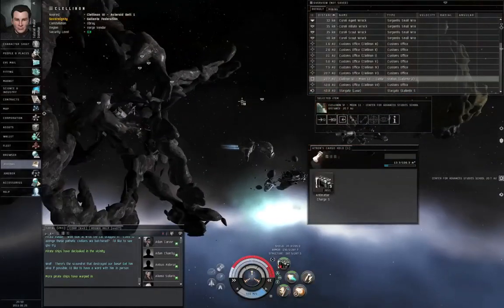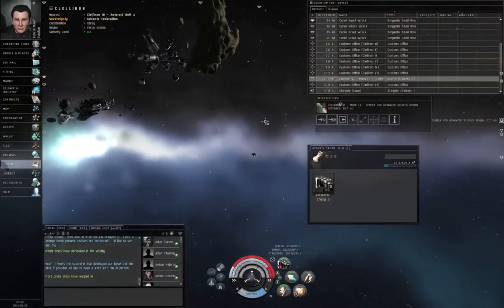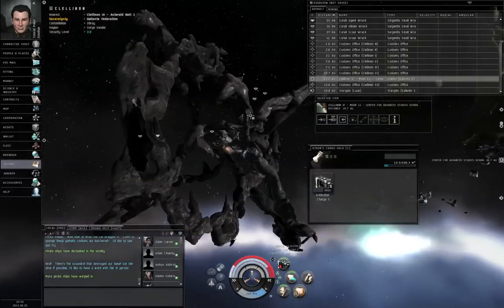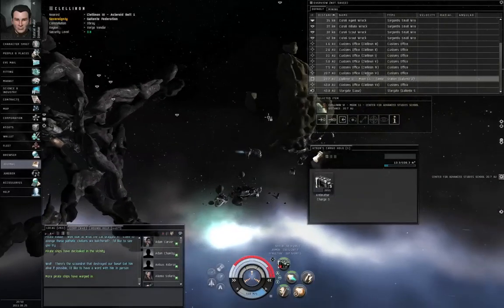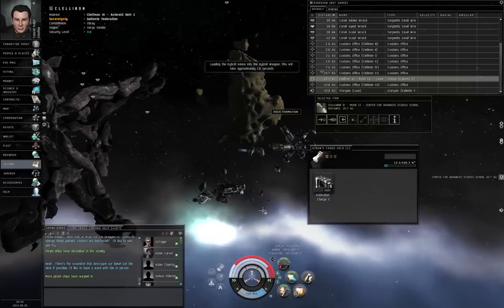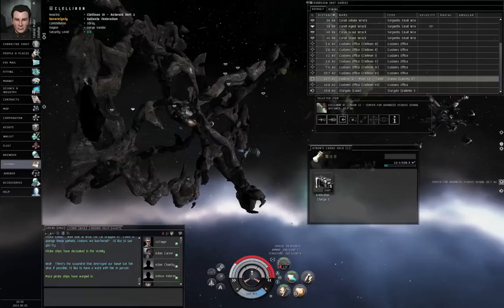I've told my ship to align to warp, so now I am aligned and meet the conditions to go to warp. But because I only gave an align command and not a warp command, my ship did not actually go into warp. So I could fight while aligned — all those enemies could be chasing me — and I could fight while aligned.